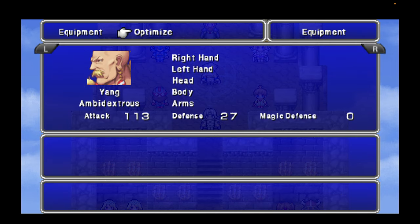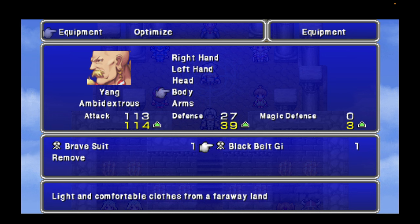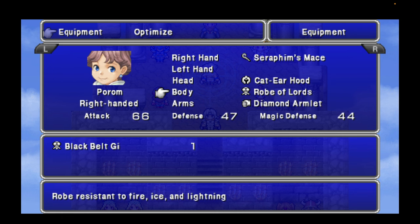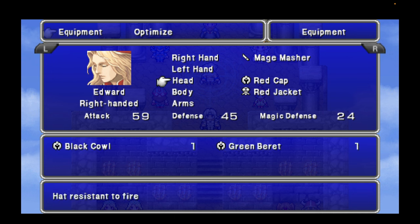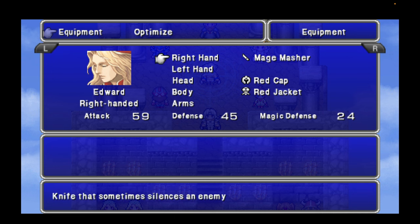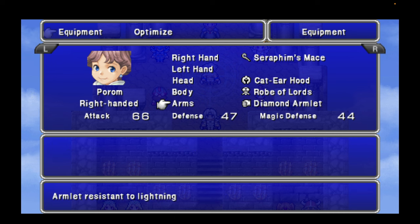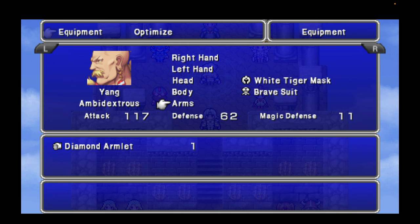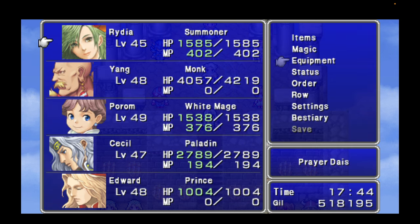Let's get Yang all optimized. He can equip the Brave Suit. Let's optimize his stuff — I'm going to have to get him an armlet. Palom, we're good. Let's get Edward optimized — he gets a red cap and red jacket. I need to get some defense things going. Can they use Diamond Armlets? Yes they can. Let me see if Edward can use a Diamond Armlet — yes he can. So I need to go pick up some Diamond Armlets.